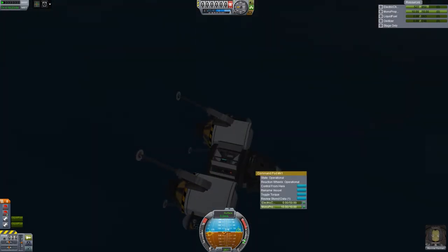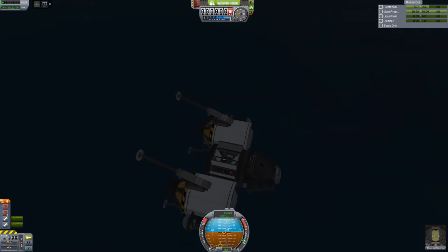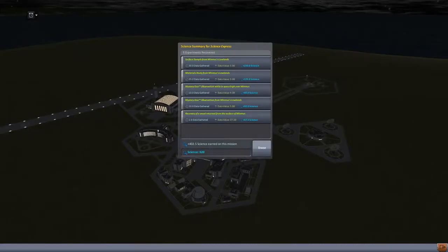Can I do a crew report here? I think I've already taken a surface sample, so let's just recover the vessel and get all that sweet sweet science. 400 science just from one little trip to Minimus and we didn't even try to do it all MLG-style. Wow, that is nice!